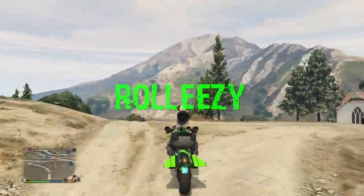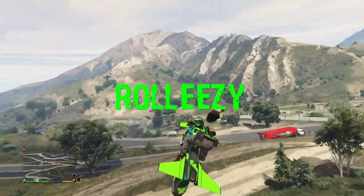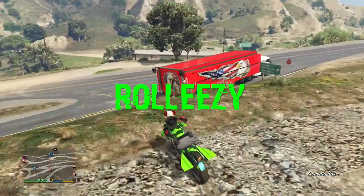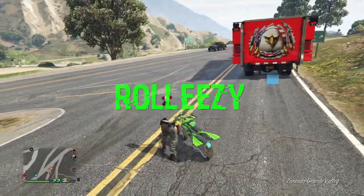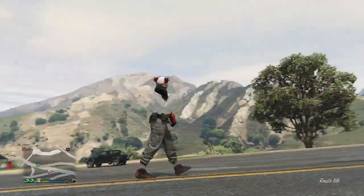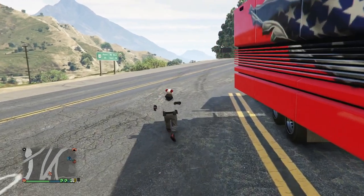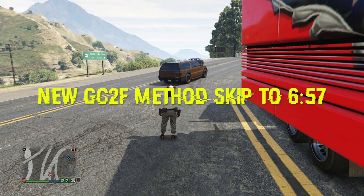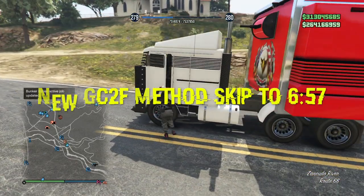What's going on out there guys? It's RollEasy here, and I'm back with another video. I'm showing you two different glitches. We're going to be going over the brand new way to do the solo money glitch with the facility, as well as the new method for gift cards to friends after all the recent patches that just came yesterday. The solo money glitch is going to be the first half of the video, and the gift cards to friends part will be around six or seven minutes in. You got two glitches in this video.